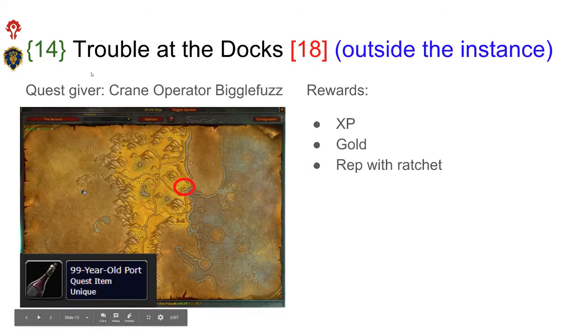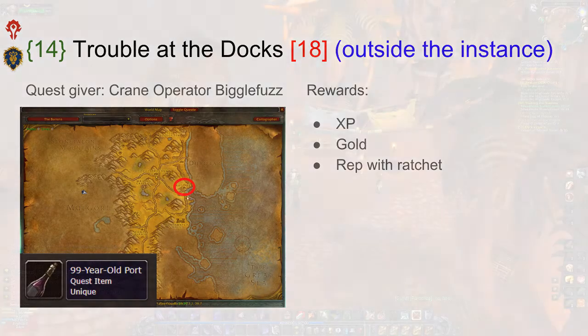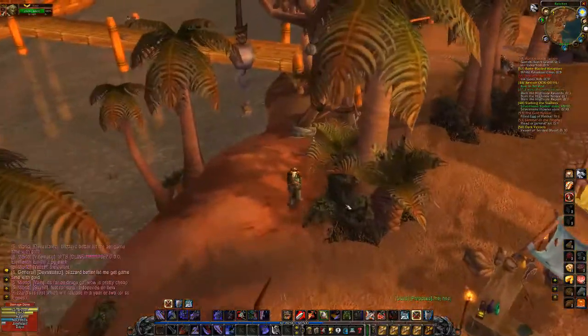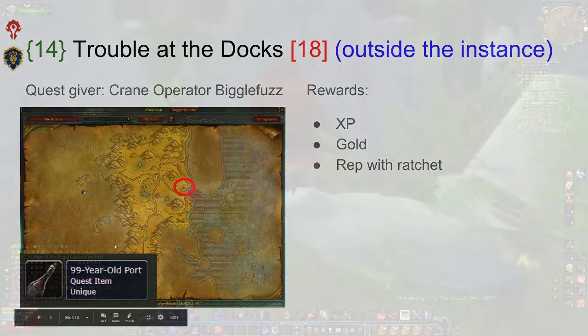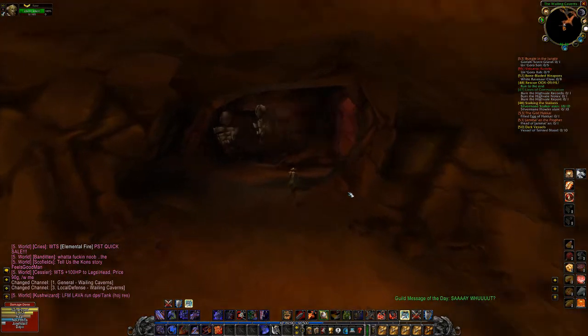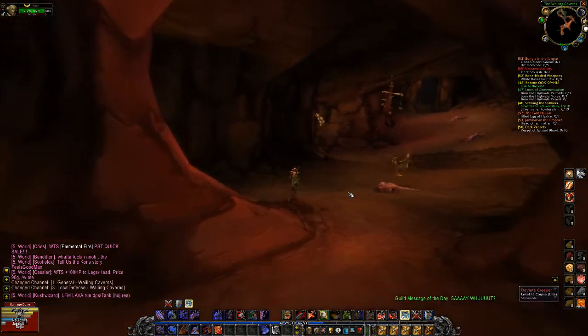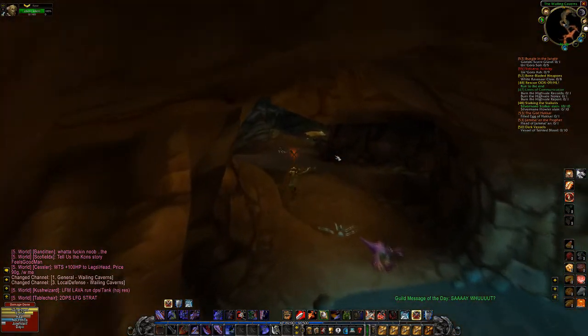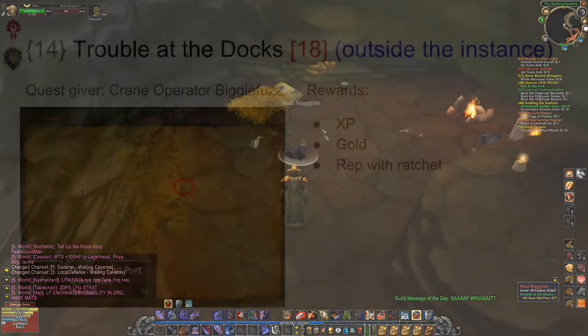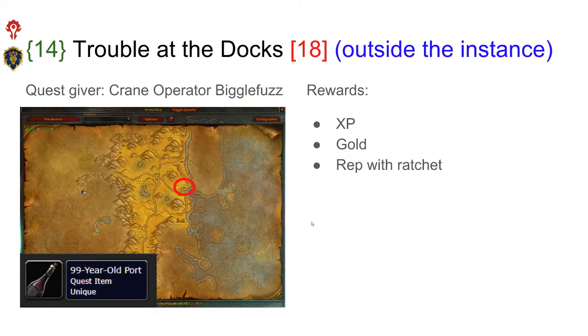Most people tend to go for the cloth shoulders even if they are mail, because they have three stamina. The next quest is Trouble at the Docks. This quest can be picked up in Ratchet by the quest giver Crane Operator Biggelfuss, and the quest is to loot the 99-year-old port. This item can be looted from a goblin corpse just outside the instance — near the instance entrance there should be a goblin corpse guarded by some raptors and some stealthed raptors. This quest gives quite a lot of XP, gold, and reputation with Ratchet, but most groups tend to not do this, so don't expect that you can finish this one.